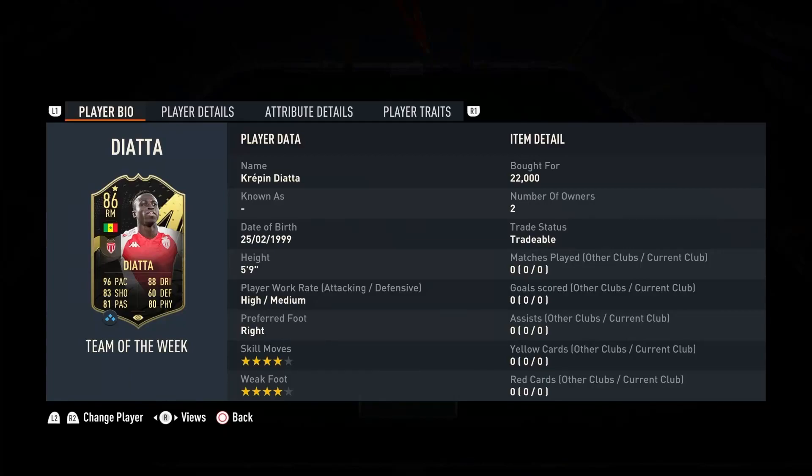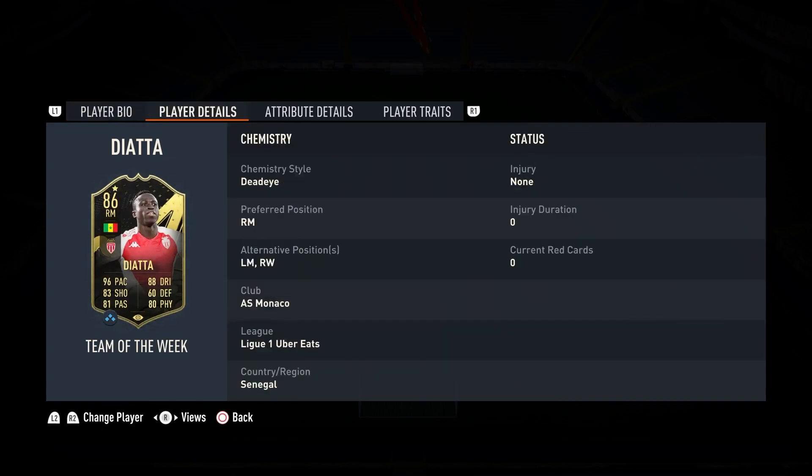I love the changes that EA have made to the Team of the Week. We are now getting Unreal cards week in, week out — the triple upgrade for the featured Team of the Week. And this week that did not disappoint with my boy Diata. What a card this is for 22,000 coins — you get the complete package, reminding me of Adame Chiori with the pace, the dribbling, the shot, the physical. He's 5'9", high medium, right footed, 4-star, 4-star. You can play left mid and right wing as well as right mid.